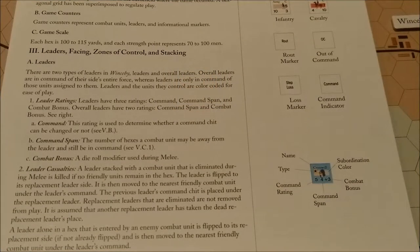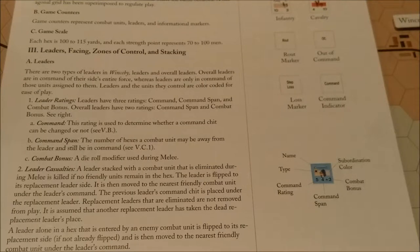Let's take a look at section three, heading A: Leaders. There are two types of leaders in Winsby — leaders and overall leaders. Overall leaders are in command of their side's entire force, whereas leaders are only in command of those units assigned to them. Leaders and unit state control are color-coded for ease of play.